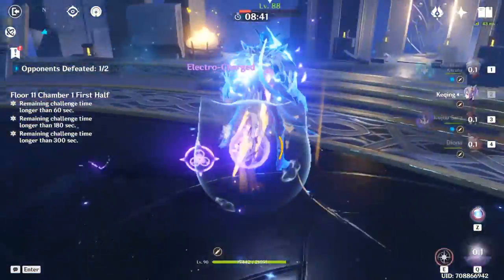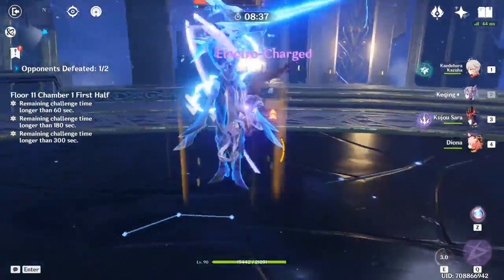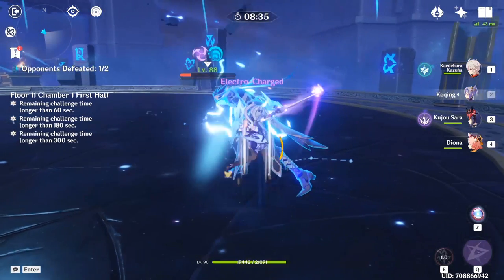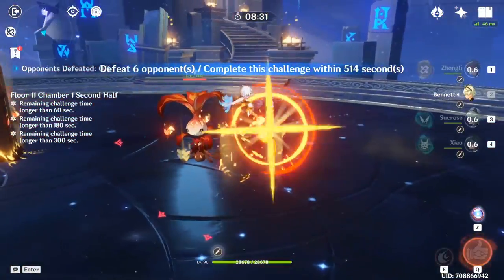This is probably Xiao's new best-in-slot artifact set. However, for other characters, none of them work well. In some niche scenarios you may be able to get corrosion and use your burst, but that interaction may or may not work. If it does work on someone like Noelle or Itto, it is most definitely not as good as the 4-piece Husk in that case.